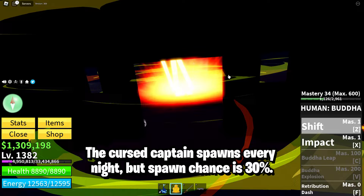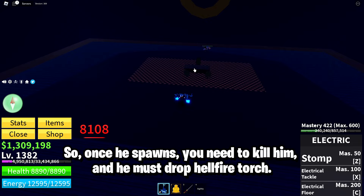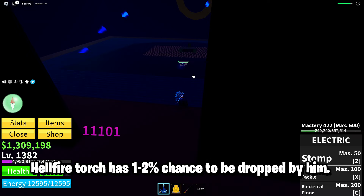The Cursed Captain spawns every night, but the spawn chance is 30%. Once he spawns, you need to kill him, and he must drop Hellfire Torch. Hellfire Torch has a 1-2% chance to be dropped by him.